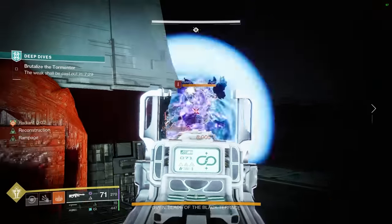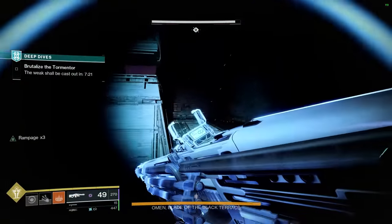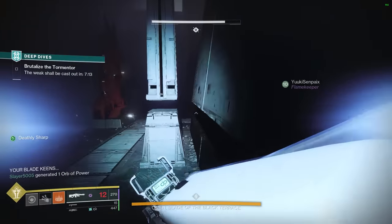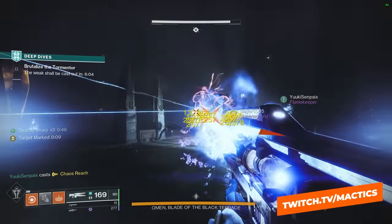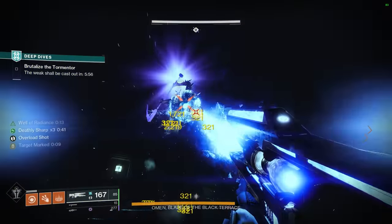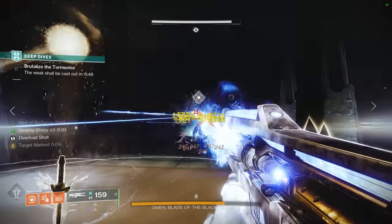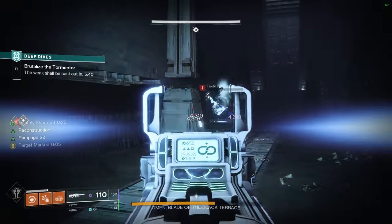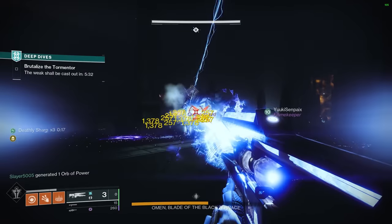I also found huge success running double special as the Divinity warlock player, as killing trash mobs with my heavy machine gun gave me a much higher chance of special ammo drops to make sure I always had full Divinity reserves going into a DPS phase. Your other two players will want to be on anything that can put out solid damage into a crit spot. We saw big success from weapons like Legend of Acrius, Thunderlord, Retrofit Escapade, and most notably the Root of Nightmares linear fusion rifle, Briar's Contempt, which has an origin trait that deals bonus damage to tormentors. For supers, I'd recommend Gathering Storm for Hunter, Thundercrash for Titan, and Needlestorm or a second Well of Radiance for warlocks.